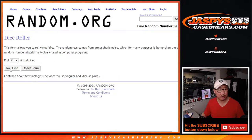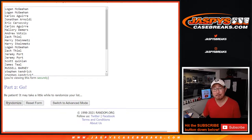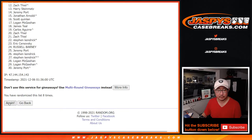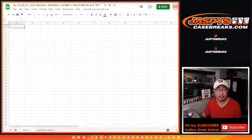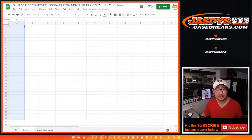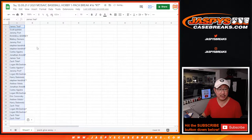Now let's do the second dice roll, which is for the break itself. Another 11 times for names and teams. 1, 2, 3, 4, 6. And the 11th and final time. That's not the right list — that was the previous one. There we go, that's the correct list.